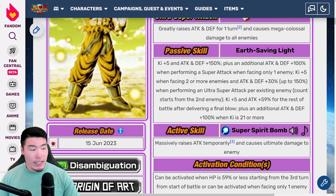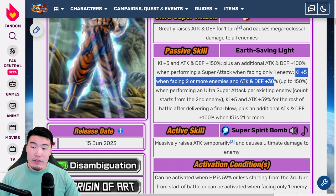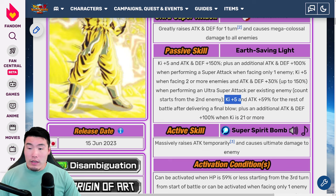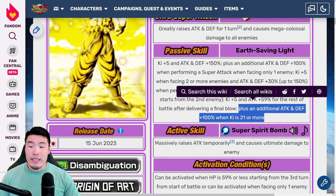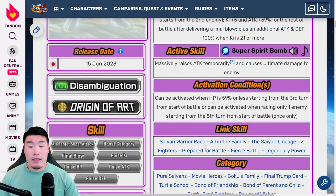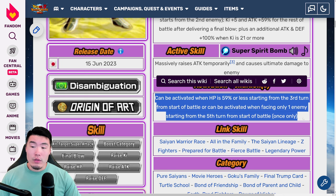Passive is Ki +5, Attack and Defense plus 150%, plus an additional Attack plus 100% when performing a super attack when facing only 1 enemy. Ki +5 when facing 2 or more enemies, and Attack and Defense plus 30% up to 150% when performing an ultra super attack per existing enemy — count starts from the 2nd enemy. Ki +1 and Attack plus 59% for the rest of the battle after delivering a final blow, plus an additional Attack and Defense plus 100% when Ki is 21 or more. Active skill is Super Spirit Bomb — massively raises attack temporarily and causes ultimate damage. Can be activated when HP is 59% or less starting from the 3rd turn, or when facing only 1 enemy starting from the 5th turn — once only.